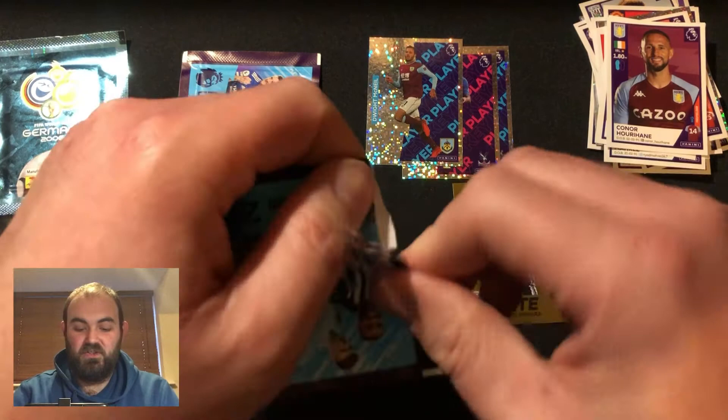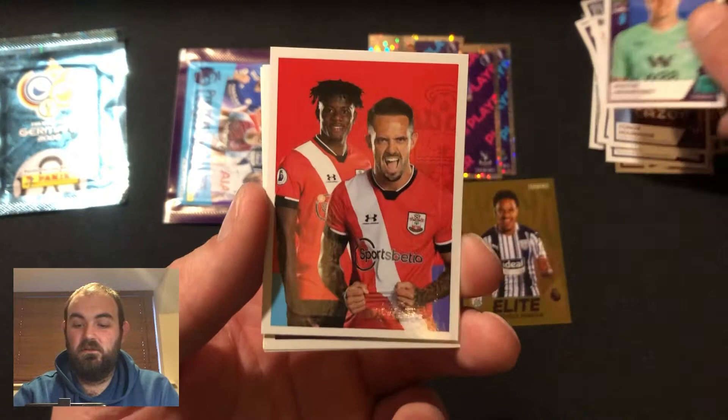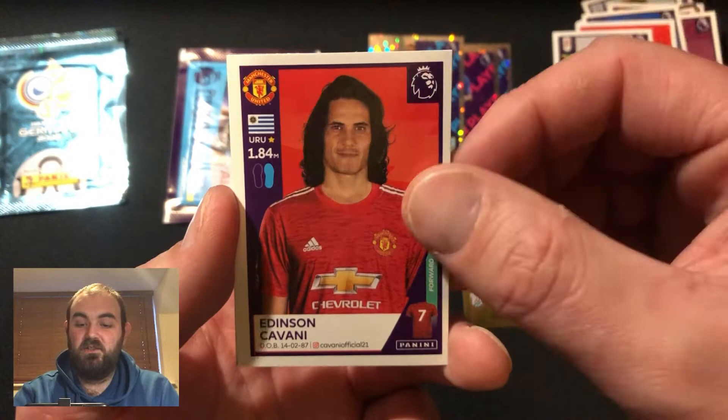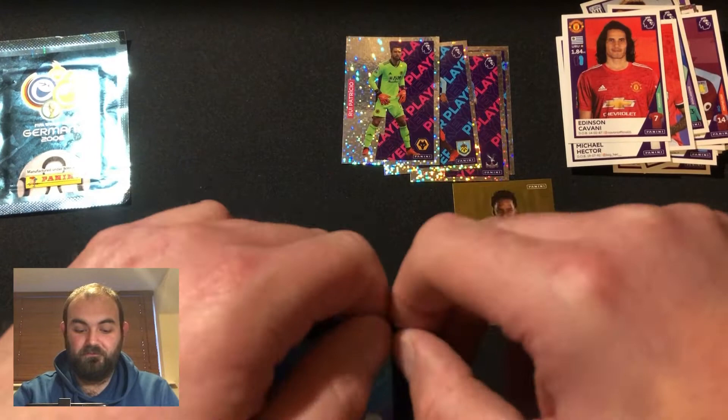So we've got our penultimate pack - let's get stuck in, let's find another gold shall we? There we go. Wayne Hennessy, a Southampton contents page, Hector, Edison Cavani, and a star player - Raul Patricio for Wolves. Brilliant.